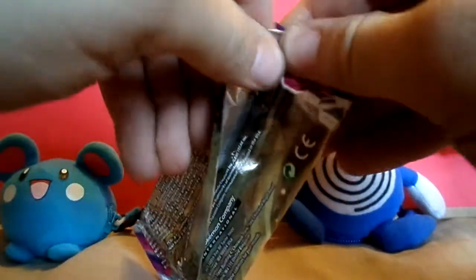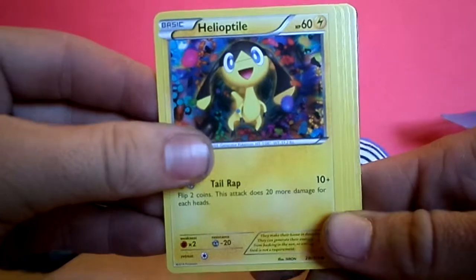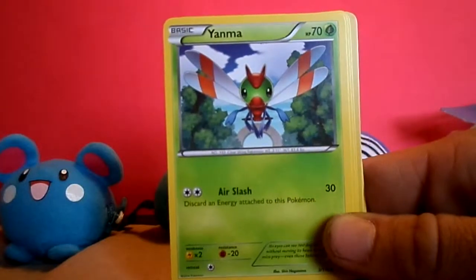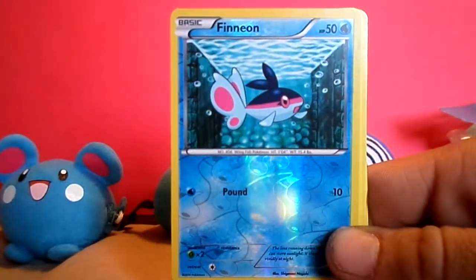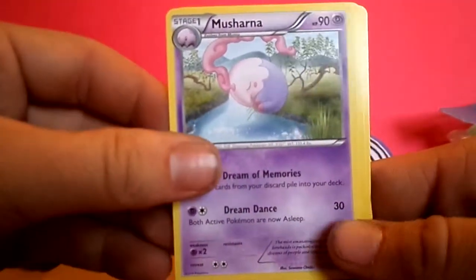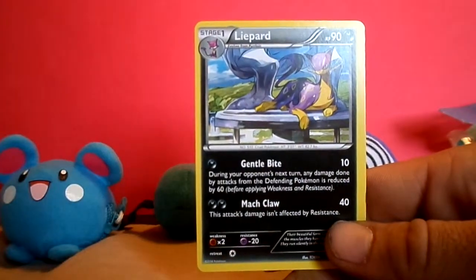Next up we have the Phantom Force X and Y pack. Let's see if I can pronounce this guy's name — Heliolisk, something like that. Cute little one there, pretty cool looking. Spiro, Yanma, Poochyena, Swirlix, Feon — shiny there. I'd rather have gotten like a Kyogre.